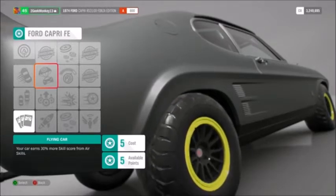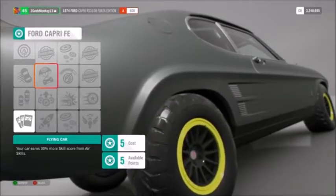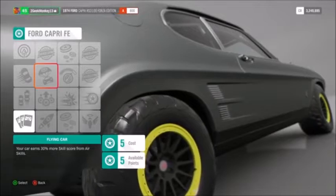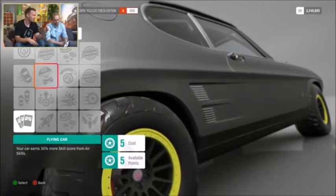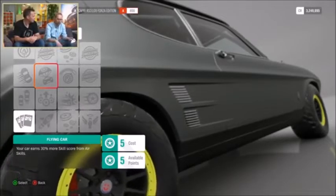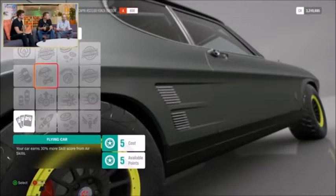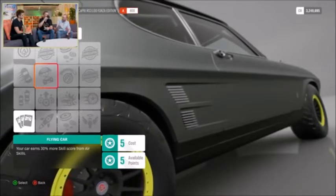You can see what players are going to do — perfect a certain style of driving in a specific car and become the ultimate mastered-car dealer, selling fully mastered Veyrons or McLaren Sennas on the auction house. And all skill points are global — if you love banking skill chains in a Hoonicorn with all perks unlocked, you earn loads of points, then get into new cars, spend them there, and cycle back into the Hoonicorn to earn more. It's an awesome feature.